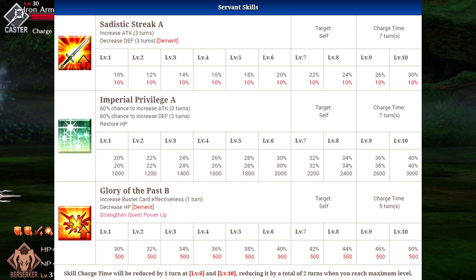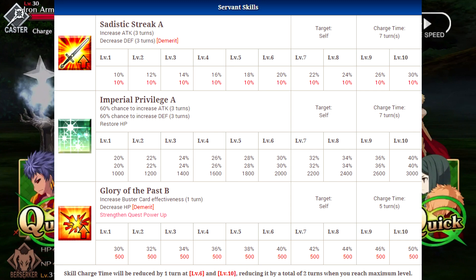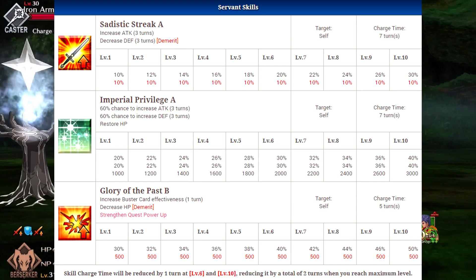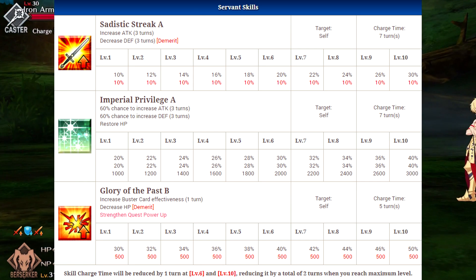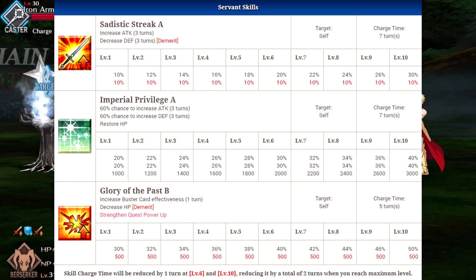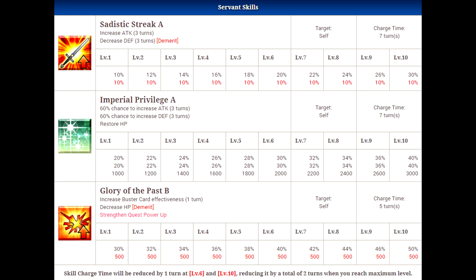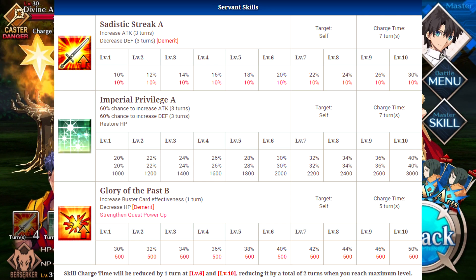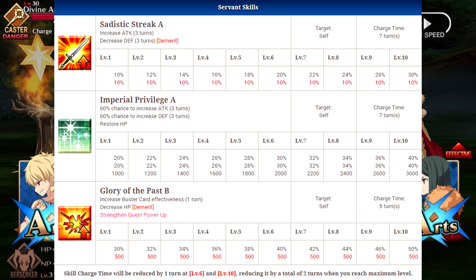His first skill is going to be called Sadistic Streak A, which will increase his attack for 3 turns and also decrease his defense for 3 turns. It's a 10% attack increase at level 1, going up to 30% at level 10, and the defense decrease is 10% across the board. That kind of sucks, but you can offset this with other characters that increase defense — there are a lot of characters that do this — so as long as the increase is 10% or more it'll offset his defense decrease. He does get a 30% attack increase, which is really good, and basically this guy is just going to do some big damage on his command cards.